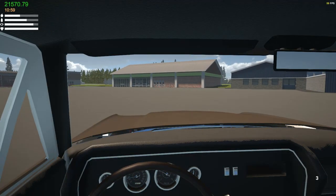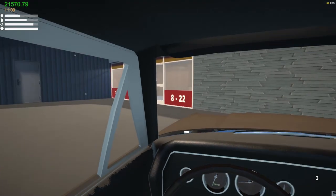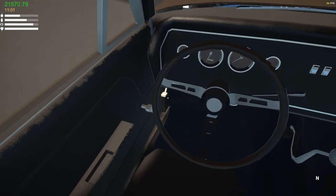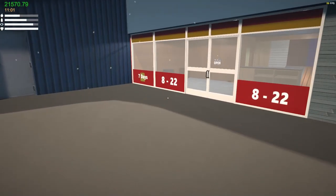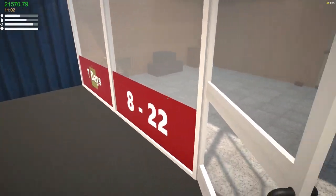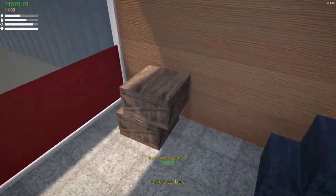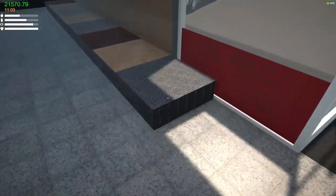All right, here is the hardware store, I think. Yeah, that's gotta be it. Seven Days, 8.2 — cut the engine, parking brake. Yep, this would be the hardware store. Let's see what we've got in here — we've got a sledgehammer, wall materials, roof materials, doors and windows.